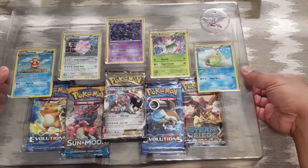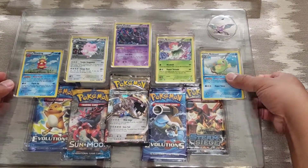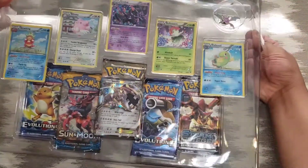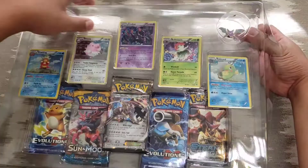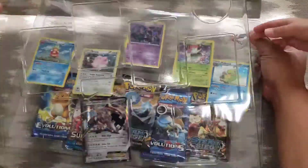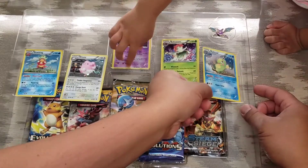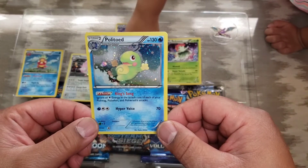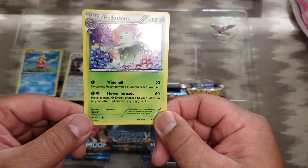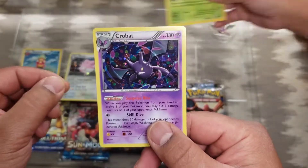I have got my six-year-old and four-year-old girls here again today with me to watch and react to everything that we're doing with this opening. Let's get this out — there you go. So there is Politoed, there is Bellossom, and there is the Crobat.